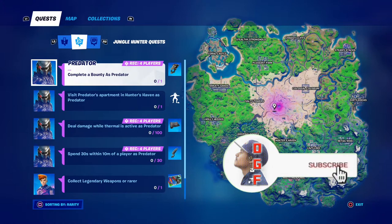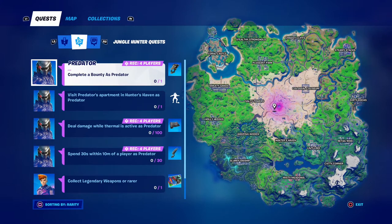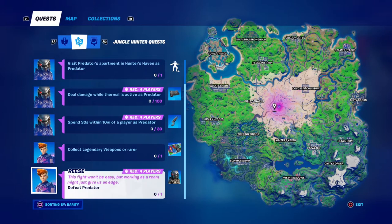What is up guys, I'm Daddy Gamer Fred and welcome back to another Fortnite video. The Predator, the secret skin of Fortnite Chapter 2 Season 5, is upon us. We now have all of the challenges to complete the Predator set — it's called the Jungle Hunter's Quest. It's available right now if you have the Battle Pass. This is the secret skin. It says: this fight won't be easy, but working as a team just might give us an edge — defeat Predator and unlock the Predator skin.